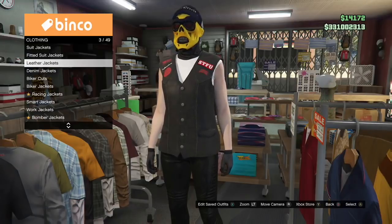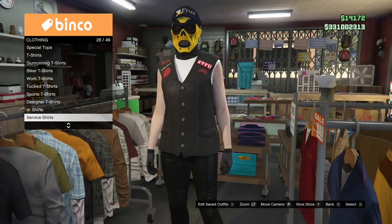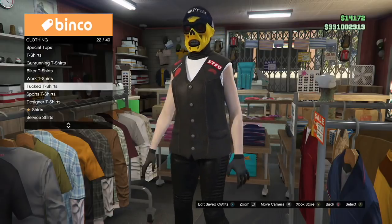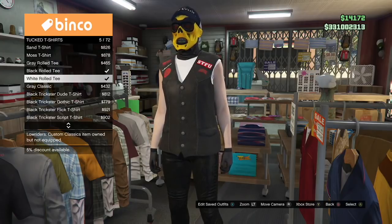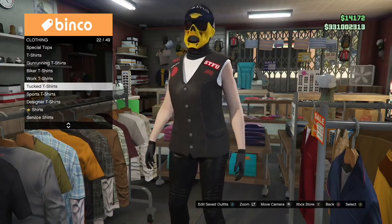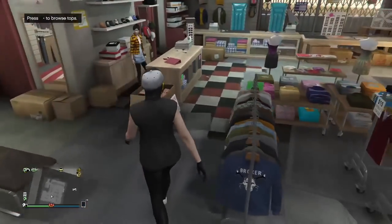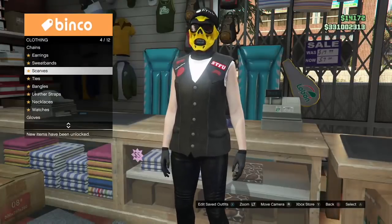These are the two most important components on this outfit to really get the juggernaut thing to work. You need the patched darted vest, which is under biker cuts, but before that you want to put on the tucked T-shirt called the white rolled tee — that's number five on the list. The white rolled tee is the one you actually want to put under your patched darted vest. Then stay in the top section, go to biker cuts, and pick up the patched darted vest.